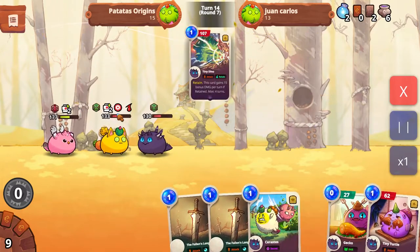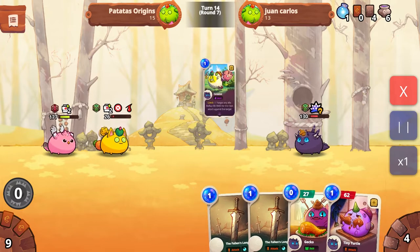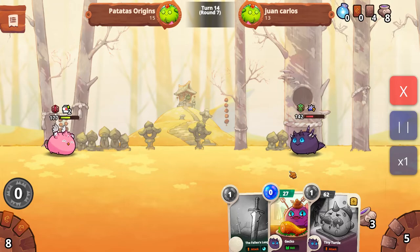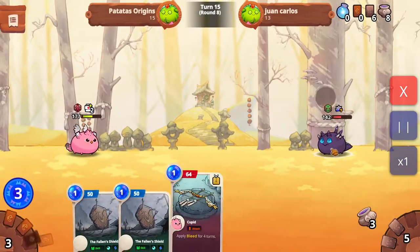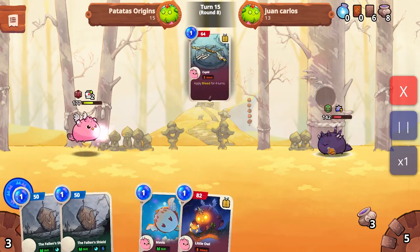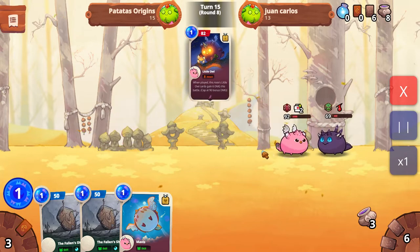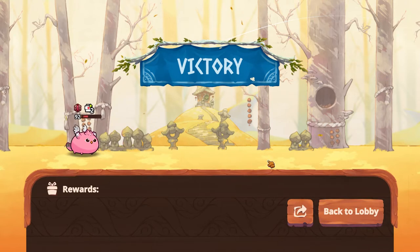He still can't get to my birdie, so he fires the tiny dino here and finally kills it off. I don't know why he did not apply the heal on himself — so weird. I realized that was it: he had no shield, I destroyed him completely, and it gave us the victory.